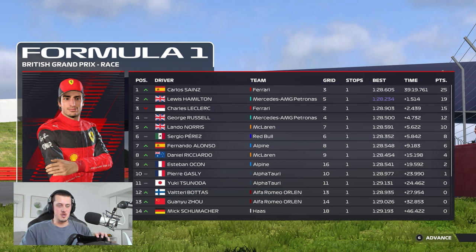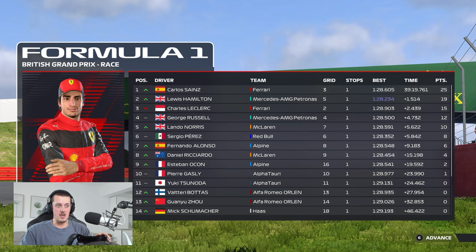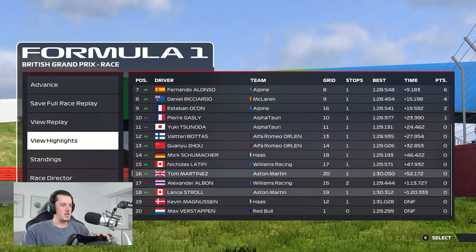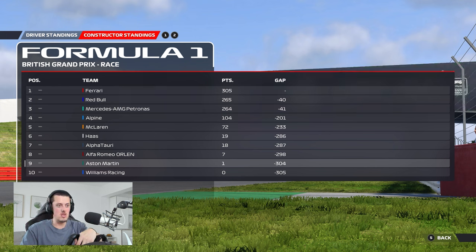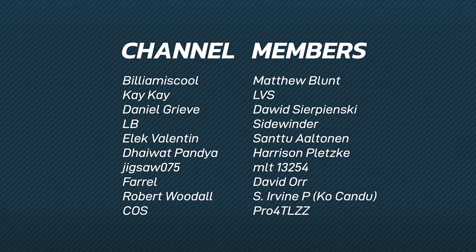So there we have it - the race at Silverstone. It's a Ferrari one-three: Sainz winning ahead of Hamilton who gets the fastest lap, Leclerc third, Russell P4 in a good old-fashioned Mercedes vs Ferrari battle, although Verstappen was dominating until his DNF. Lando P5 ahead of Perez, Alonso, Ricciardo, Ocon, and Gasly. Missing out on points: Tsunoda, Bottas, Zhou, Schumacher, Latifi, myself, Albon, Stroll, Magnussen, and of course Verstappen DNF. In the standings we're still down in P17 with a single point. Sainz retakes the lead in the constructors - we're ninth, just ahead of Williams. We need to start getting regular points finishes. Leave a like and subscribe - any support is massively appreciated. See you guys in the next one, take care!